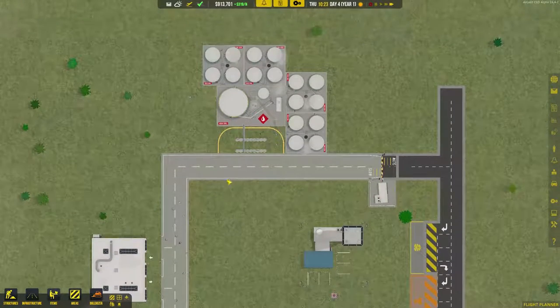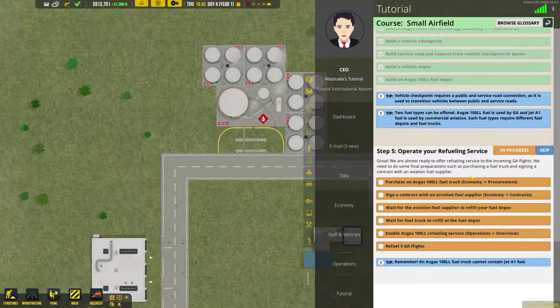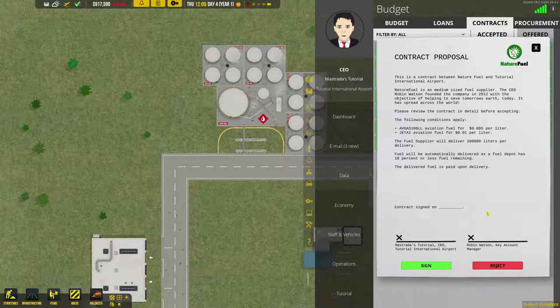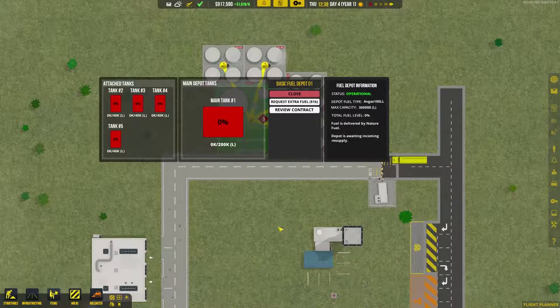What does the tutorial want us to do? Operating fuel services — we need to purchase a fuel truck. We're going to purchase more than one. For that, we just go to Contracts — oh, they redesigned this while I was away, that's nice. The only thing we have available is Nature Fuel. We're going to sign a contract, and we can see him up here with our fuel.